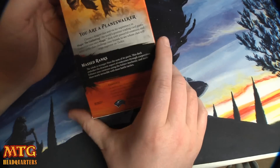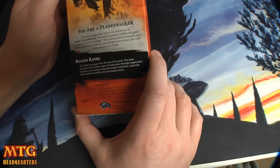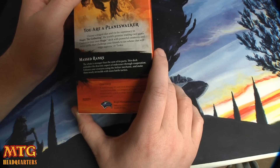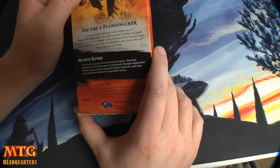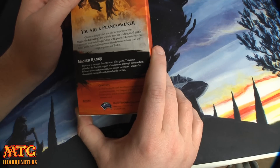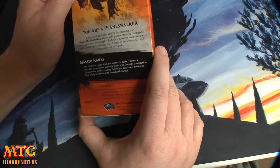Here we have the Selesnya intro deck, Masked Ranks — the whole is stronger than the sum of its parts. This deck embodies the draconic aspect of endurance. The cooperation enhances your creatures using the bolster mechanic and makes them nearly invincible.